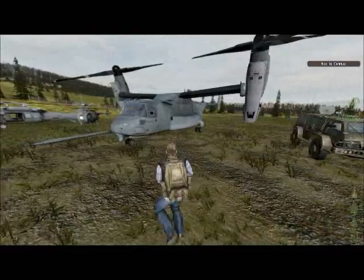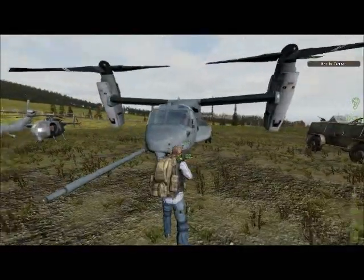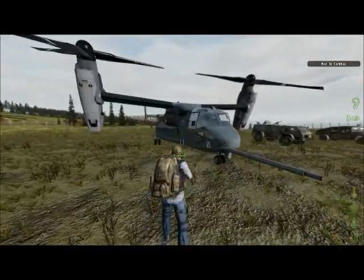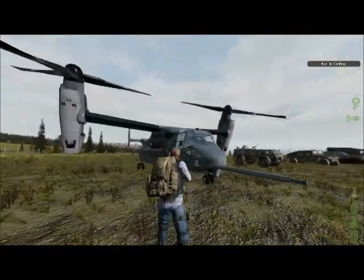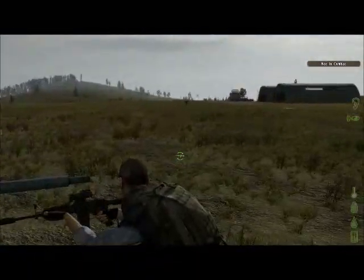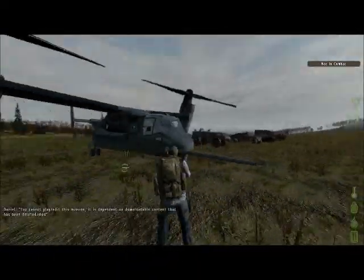Then we have the Osprey as our first flying vehicle that I put into the server. The MV-22 can take off or land like a helicopter or a plane, depending on your preference and how much runway room you have.